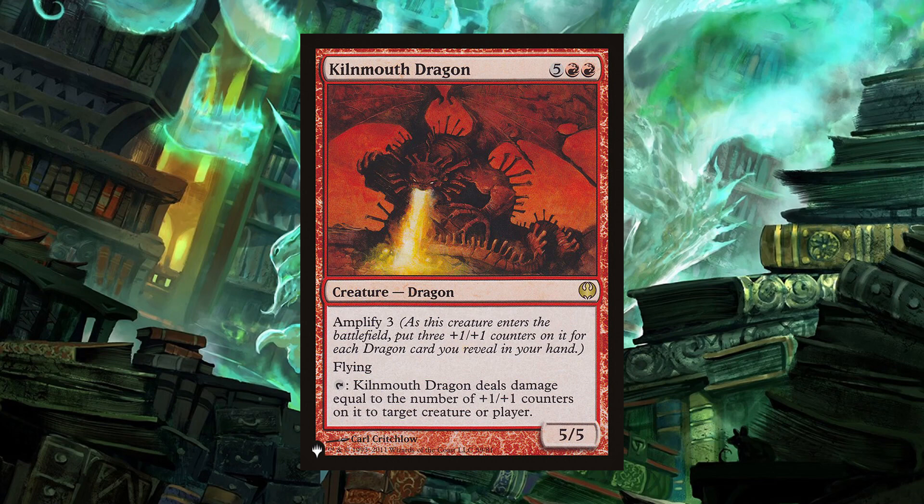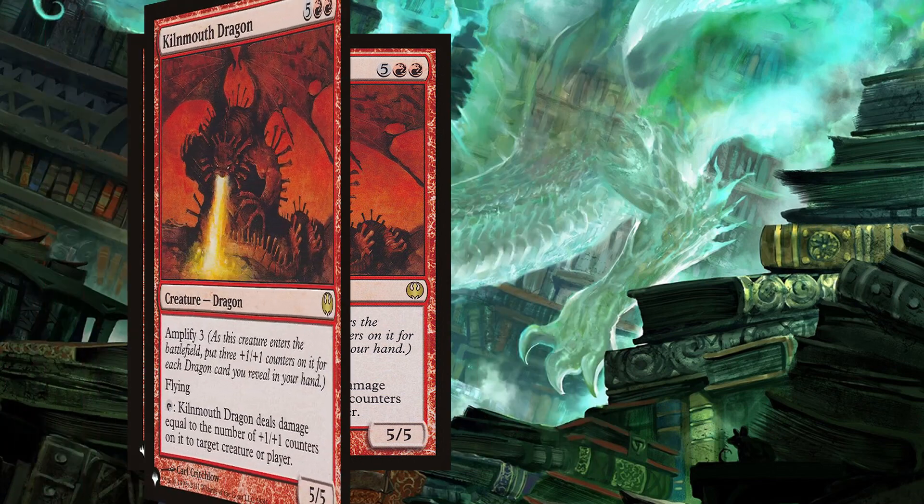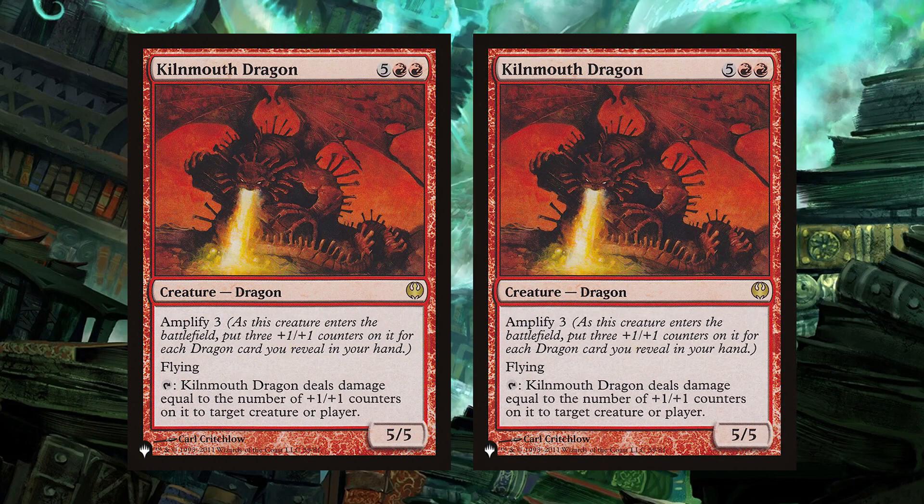The last ability, though, is what makes it the most interesting. It has the ability to tap and deal damage to any target equal to the number of counters on it. So Kilmouth Dragon basically has a gigantic flamethrower attached to it. If you can't slam into your opponent with the big fat dragon, you can either shoot down what's blocking you, or just blast them right in the face. And with Mirim, you get two of them getting these Amplify triggers as they go into play, and you can start torching your opponent or smashing their face right away.